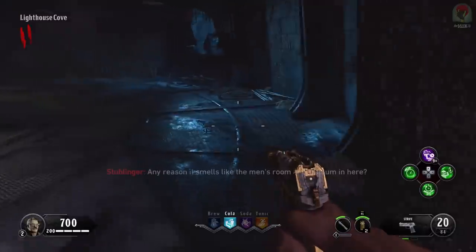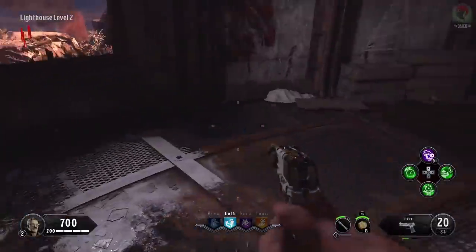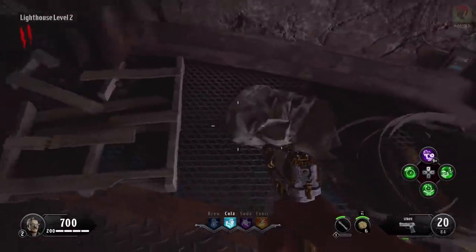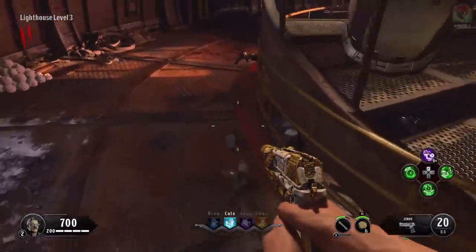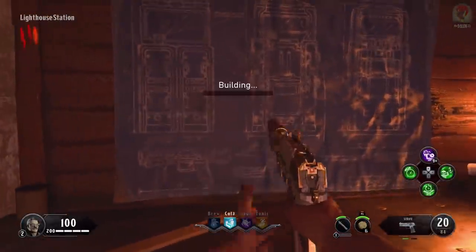The final shield part can be in the lighthouse. The first area is level one, just posted up against the wall. Next location is on level two, by this wall on this rag. Last spot is lighthouse level three, just perched near the staircase. Take it to the nearest buildable bench — which is the lighthouse — and you can begin the shield bash challenge.